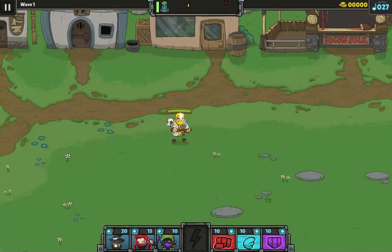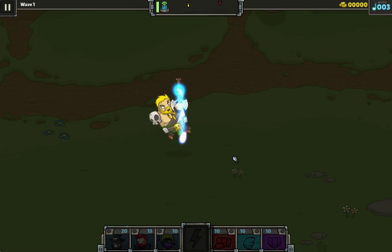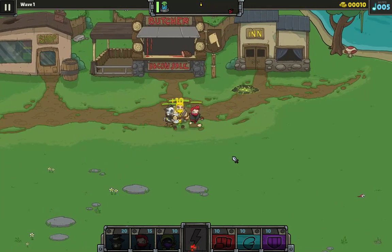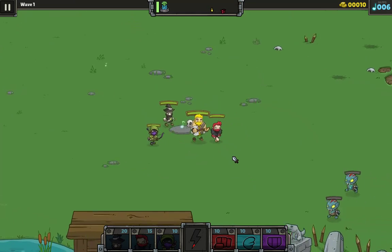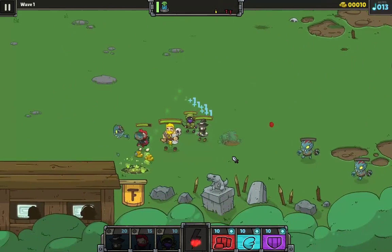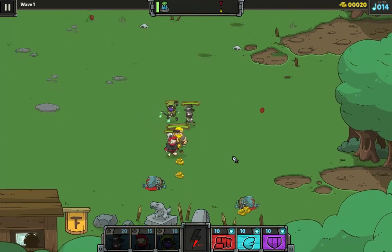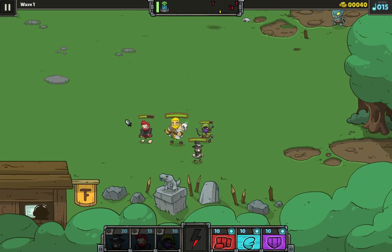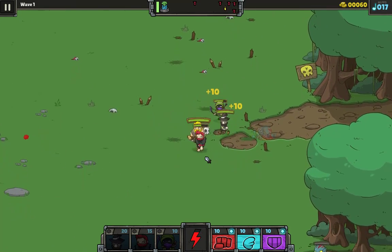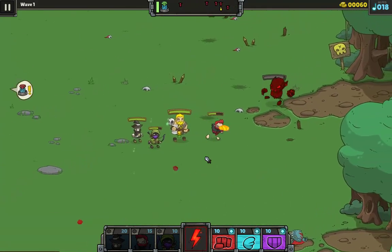I reversed the order. There we go, we got a nice mix. That damage upgrade sure helped. Oh, come on — I walked right into that. How did I get those notes? I guess they dropped notes as well as gold. I've got to stop getting in the front. Actually, I'm having problems keeping track of who's me. I'm the yellow one — picking up the yellow gold.